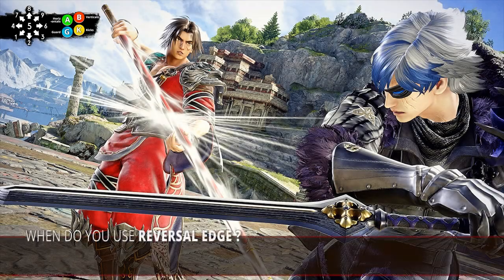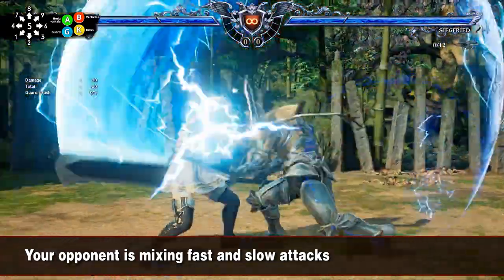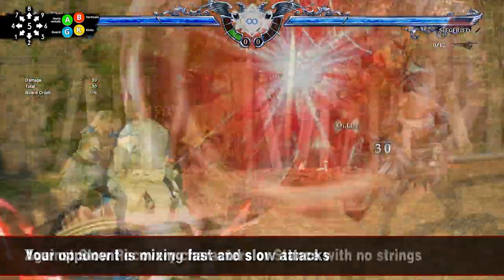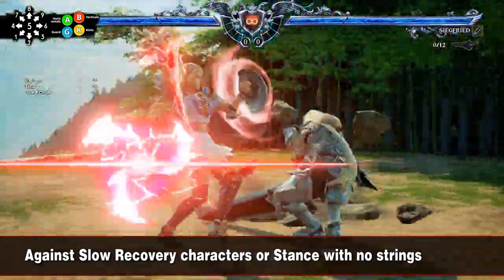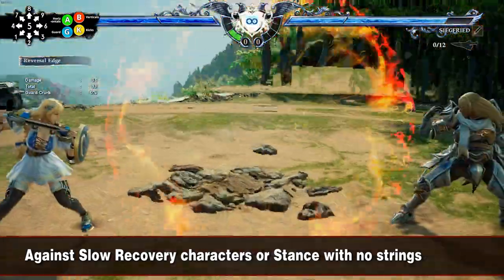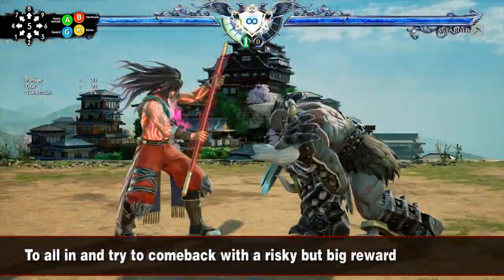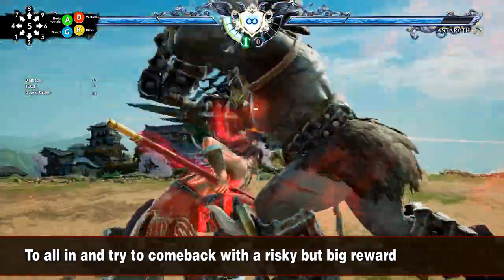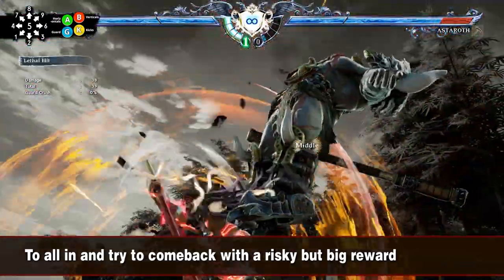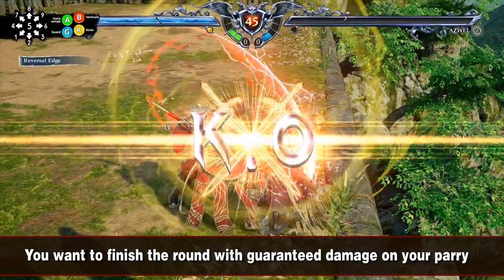So when do you use the Reversal Edge? When you have a bit more time and the opponent is varying the speed of their attacks. Against slow characters with slow recovery attacks or slow recovery stance options with no strength attacks. When you want to build meter, for example early in the match. When you can afford putting a lot of life at risk, or you want to turn the table by aiming for greater reward. When you want to finish your opponent with the guaranteed reward at the end of the round.